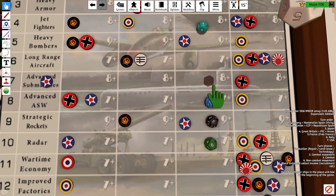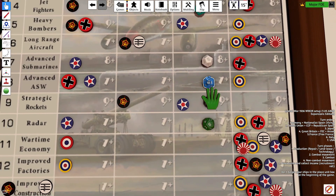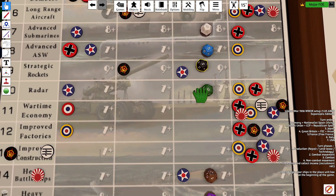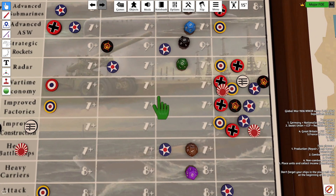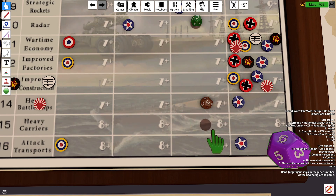Advanced subs need 8 or above — that's a 9, so that goes to stage 1. Advanced anti-submarine warfare needs 7 or above — that's a 5, so that's a miss. Strategic rockets need 9 or above — 5, so that's a miss. Radar needs 7 or above — 10, so that goes to stage 2. Heavy battleships need 7 or above — that's an 11, so that's complete, stage 4.